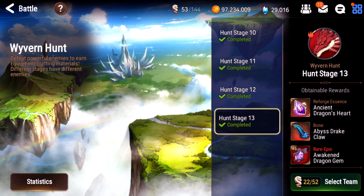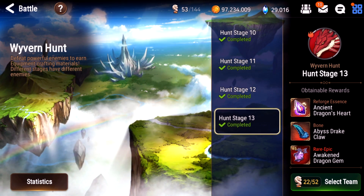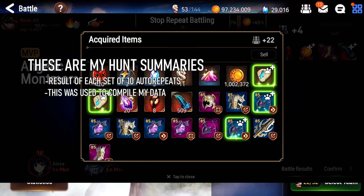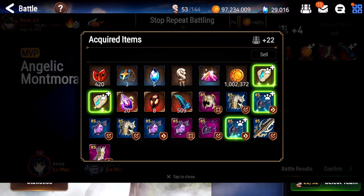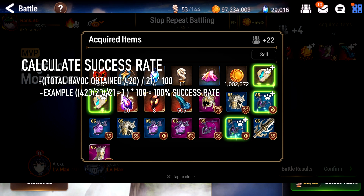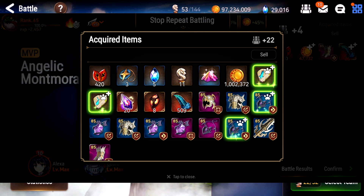Looking through these screenshots of my hunt results, my best auto-repeat I got a total of 21 successes. The easiest way to count successes is to look at your stigma — every successful run gives you 20 stigma. So you divide however many stigma you got by 20 and that's the number of successful runs. For example, here I got 420 stigma. When you do auto-repeat the first one doesn't count, so when you finish it's actually 21 runs. So 420 stigma means you did a perfect run. I got one of those.